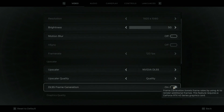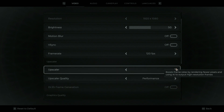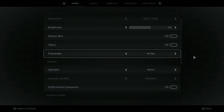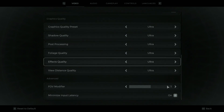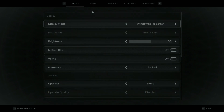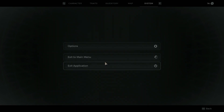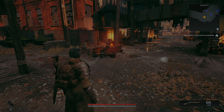We have motion blur off, we're going to disable frame generation and NVIDIA upscaling — set to none. Maximum frame rate is unlocked. Everything is ultra, maxed out. It's 1080p with upscalers off, so this is a pure native performance test.